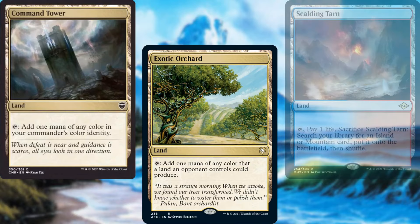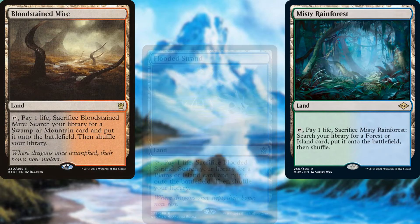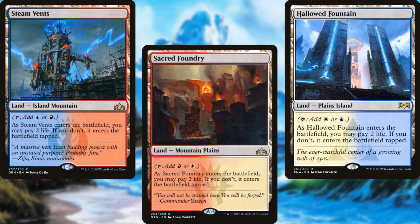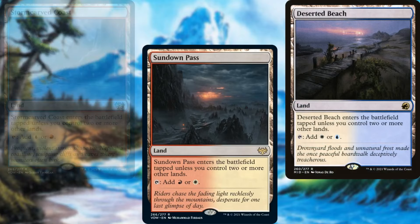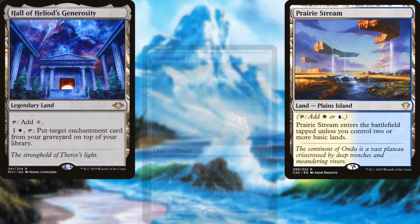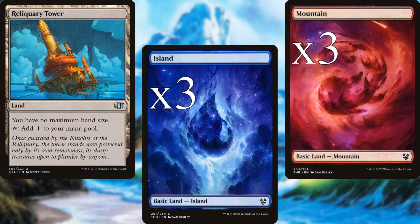Our lands include: Command Tower, Exotic Orchard, Scalding Tarn, Arid Mesa, Flooded Strand, Misty Rainforest, Bloodstained Mire, Marsh Flats, Raugrin Triome, Steam Vents, Sacred Foundry, Hallowed Fountain, Training Center, Spectator Seating, Sea of Clouds, Storm-Carved Coast, Sundown Pass, Deserted Beach, Molten Tributary, Sacred Peaks, Prairie Stream, Hall of Heliod's Generosity, Scavenger Grounds, Rogue's Passage, Reliquary Tower, three Islands, three Mountains, and three Plains.